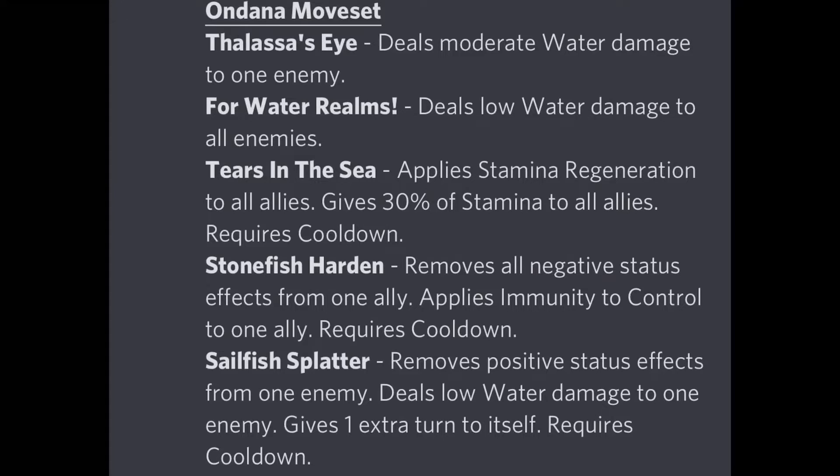Then we have Tears in the Sea, which applies stamina regen to all allies, giving 30% stamina to all allies. This move is very situation-specific — it can be used when your stamina is drained by monsters like Mount Azuma or Fraserot, or by Relics. However, I really think this monster has better moves ahead and you should not run this move in my opinion, though you can switch it in when you really need it.